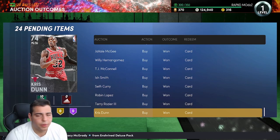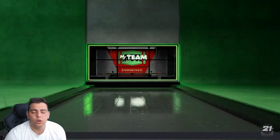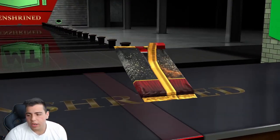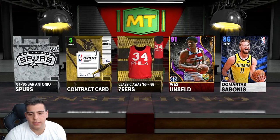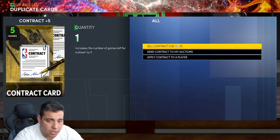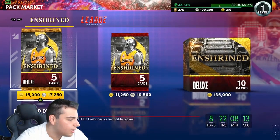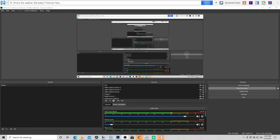Today I pretty much wasted all my MT in packs. We're going to start off with a pack and then go over every single locker code. Oh my god, if I can pull that Kobe — that Kobe is so rare, he's numbered out of something. But we get West on sale again and again. This is just how 2K's packs are. Let's get into the locker codes, boys, ladies and gentlemen.